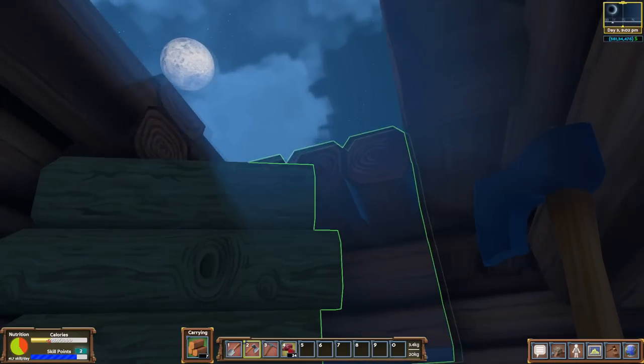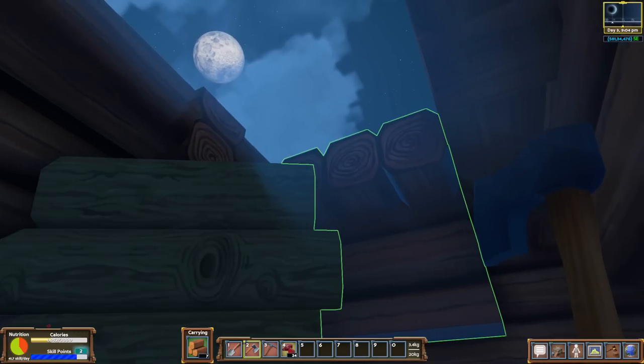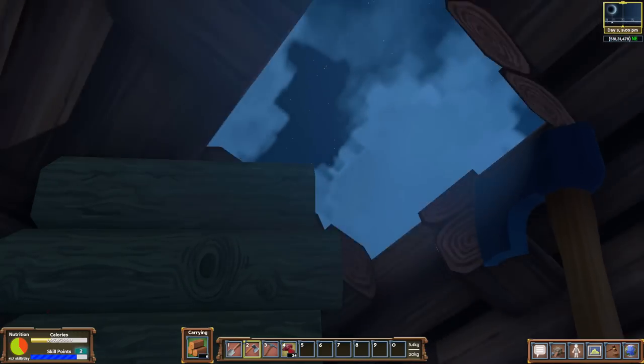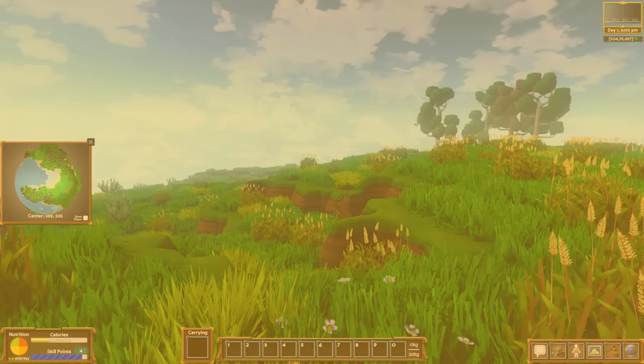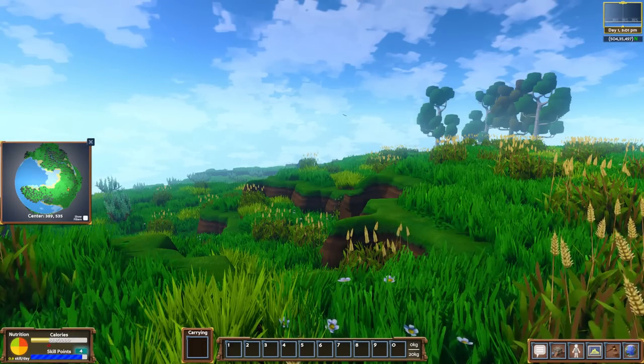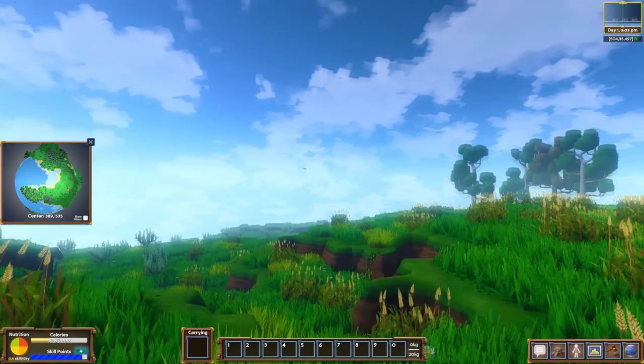Alright boys, it's nighttime out here in the savannah. You can see the moon rising up overhead just as we're getting done with our cabin. Hello everybody, Grey Steel Plays and I'm here checking out a new game for the channel called Eco. No time for BS.